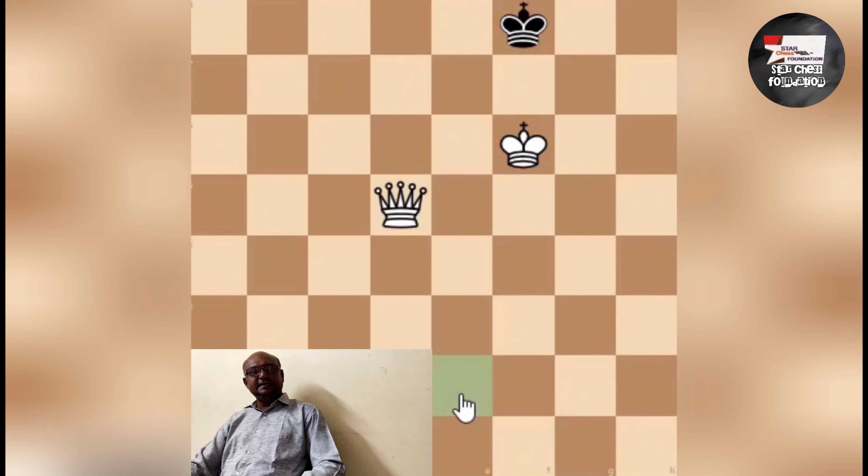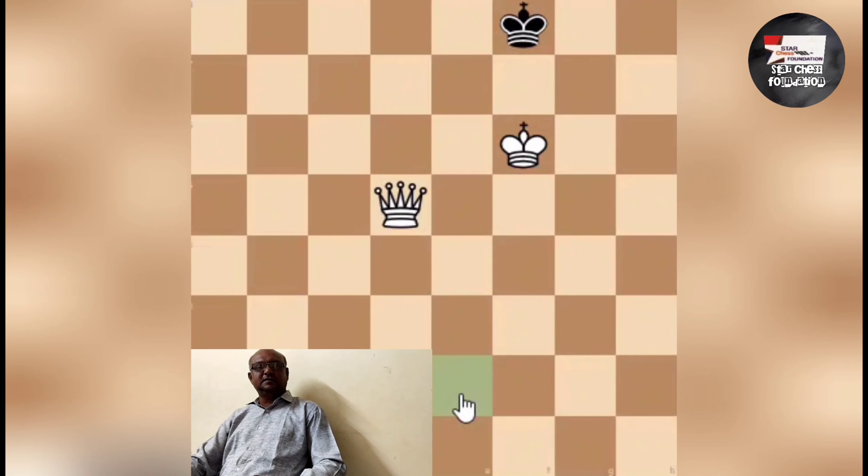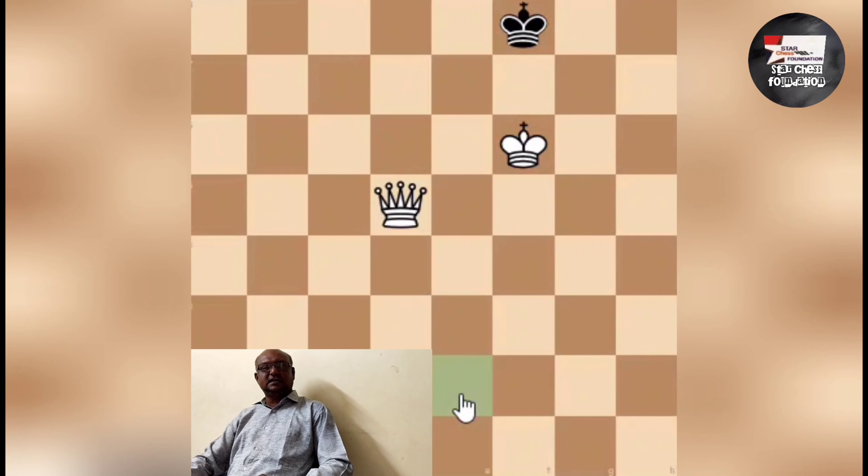Checkmate means the danger is finished — it is the second step after check. When the king is checkmated, the game is over. Checkmate is final.